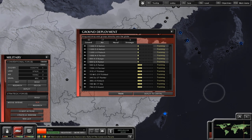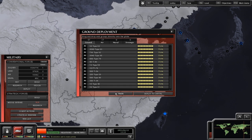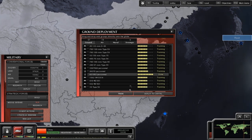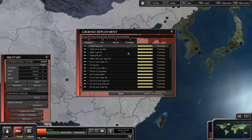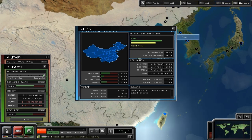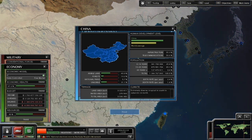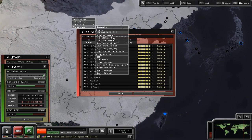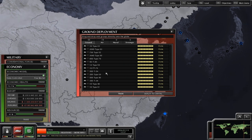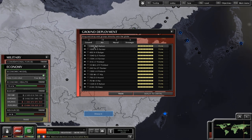I'm just going to speed time up to 10 again to get rid of the training time. That human development indicator there — when that gets to full, that's when the Chinese economy really takes off. So that's what we are waiting for right now. There are treaties called human development collaborations; if you get them with all of Europe, North America, Japan, South Korea, Australia and the most developed places in the world, it does help increase it a bit quicker, but to be honest I can't be bothered with all the treaty spamming you'd have to do to have any major effect.